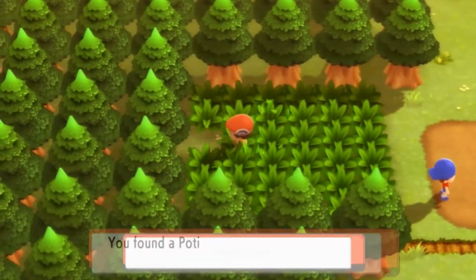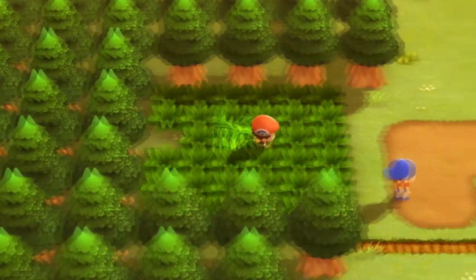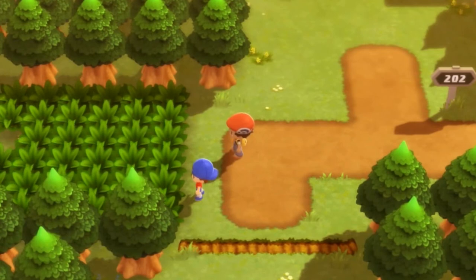There is an item right here that we can get — another potion. You know what? I'm going to go into the grass. I kind of want to get somebody from this grass right here. I'll be right back.